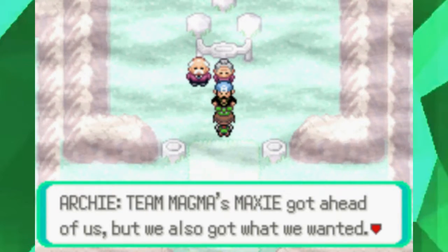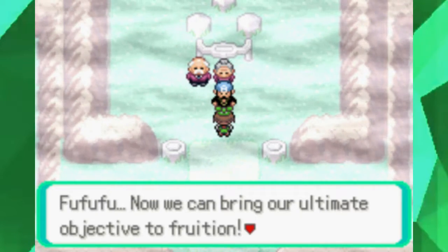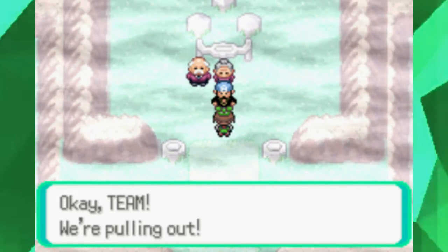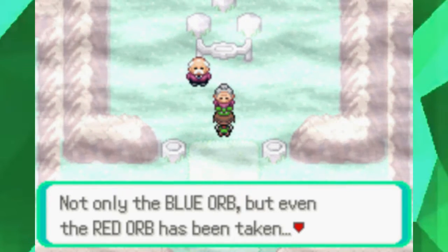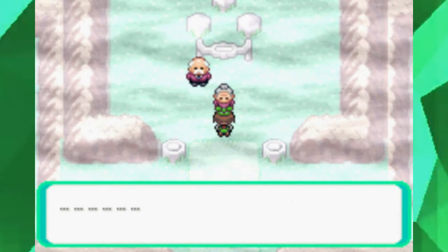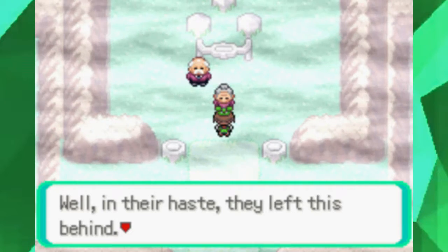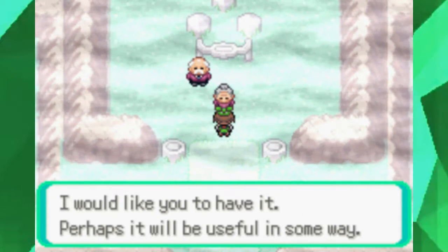Team Magma's Maxie got ahead of Team Aqua, but Archie now has the Red Orb from Mount Pyre in his possession. 'Now we can bring our ultimate objective to fruition — we're pulling out.' The elder laments that both the Blue Orb and Red Orb have been taken. The elder says Team Magma also came and took the Blue Orb first, but in their haste left something behind — and gives it to us.